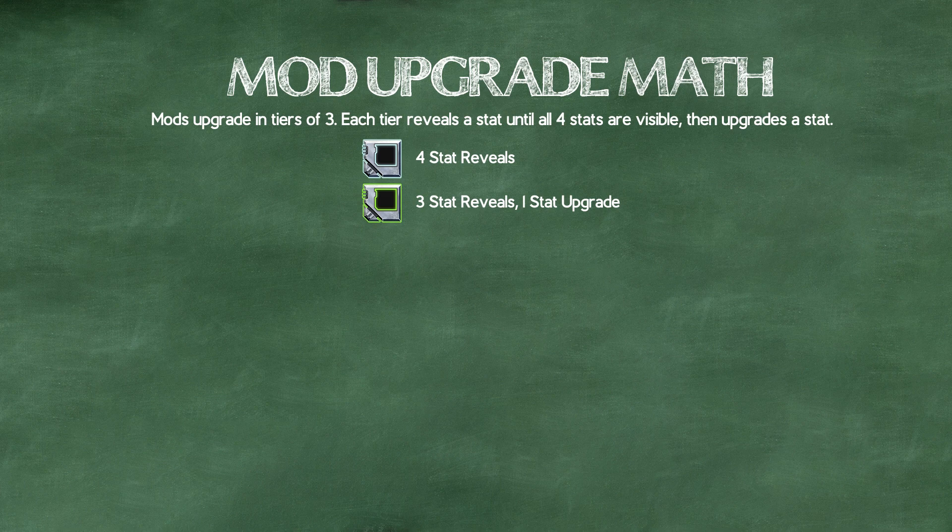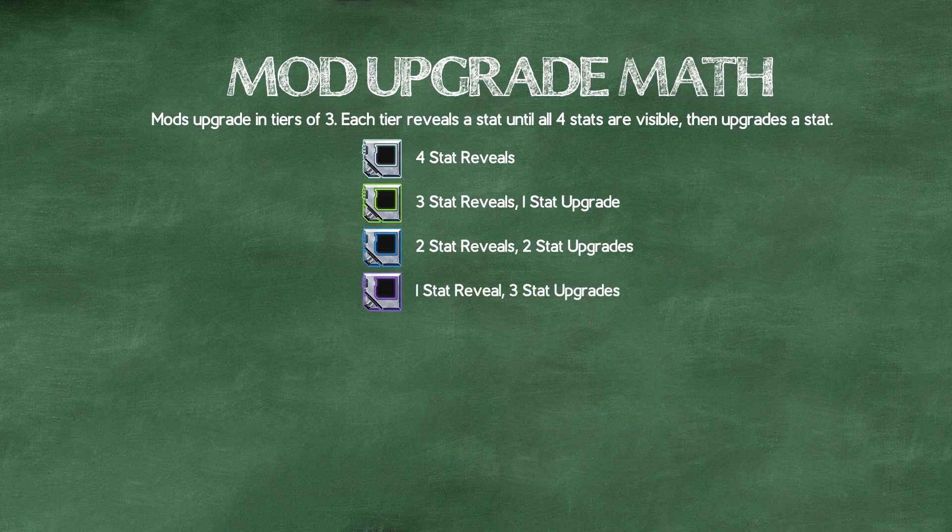Green comes with 1 extra stat visible, giving you 1 extra upgrade. For blue, you reveal every stat at level 6 and get 2 upgrade attempts. For purple, you reveal at level 3 and get 3 upgrade attempts. Gold mods start with every stat revealed and give you 4 upgrades.